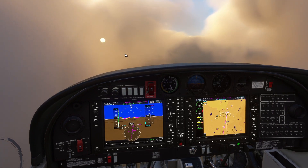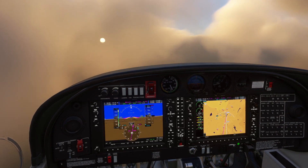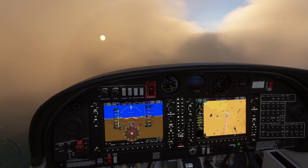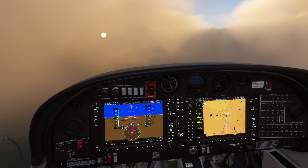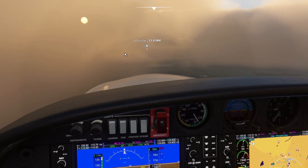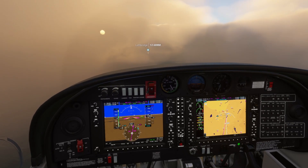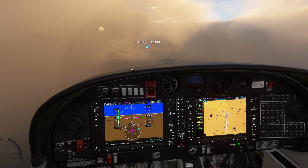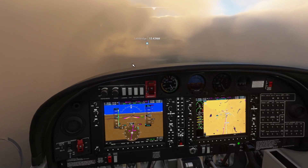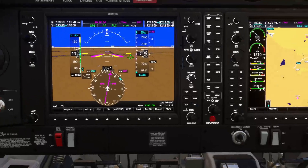And there it is. Lethbridge traffic, Charlie Foxtrot Sierra — 69er Foxtrot Sierra is 17 miles west, 7,300 descending 4,500, inbound runway 06, straight-in ILS runway 06, Lethbridge traffic. My voice communication is a little off, eh? Sounds that way anyway.